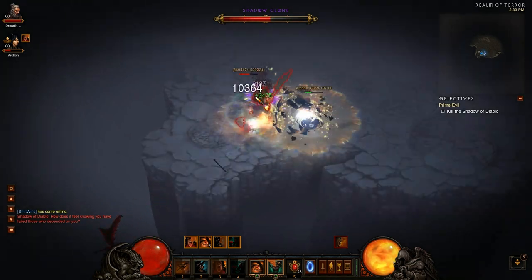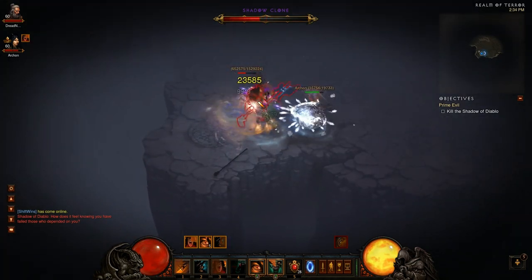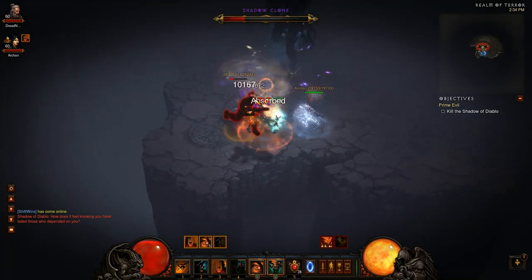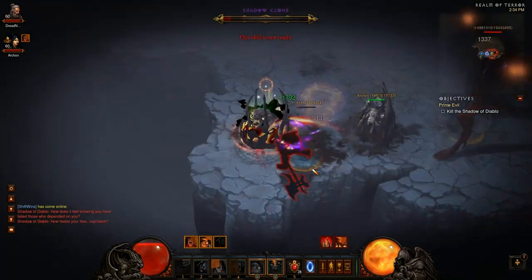This is our hardest fight — fighting our mini-mes. Phase 2 is hard because you get one more shade per member, but they also get the 110% damage bonus.